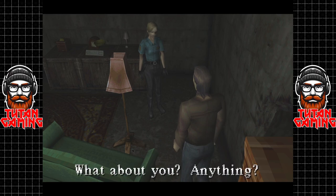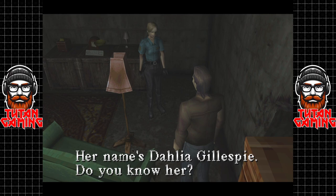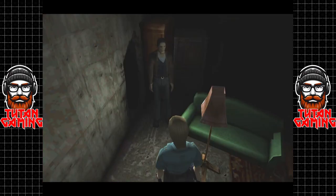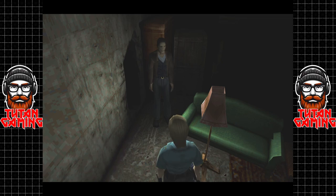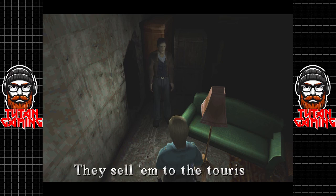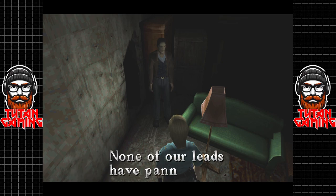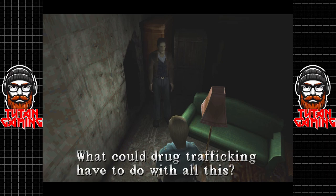'Anything?' 'Yeah, I met this bizarre woman — her name's Dahlia Gillespie, do you know her?' 'Dahlia Gillespie — no.' 'She said something about the town being devoured by darkness, gibberish like that. Any idea what it means?' 'Darkness devouring the town — must be on drugs. They sell them to the tourists, the force still can't figure out who's behind it, none of our leads have panned out. Selling drugs — and the investigation is stalled.' 'What could drug trafficking have to do with all this?'